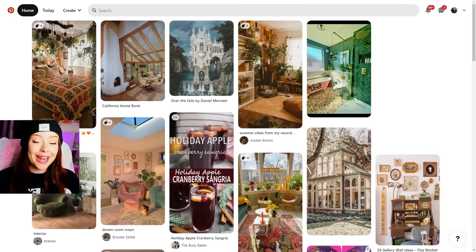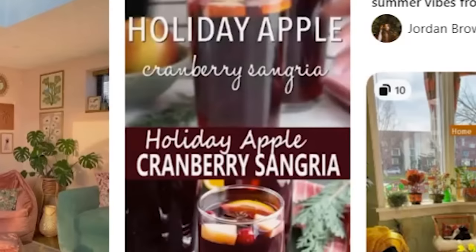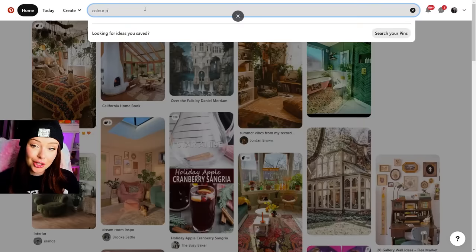Today we're going to be attempting to build a house in The Sims 4 using different color palettes from Pinterest. I think it's like the every-room-is-a-different-color challenge, but way harder. So this is what my Pinterest looks like right now — that looks really freaking good. We're gonna come in and we're gonna type in color palettes.